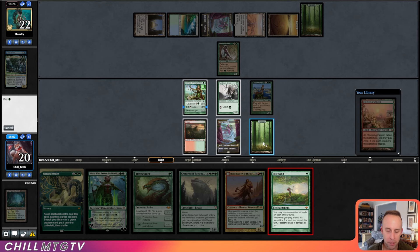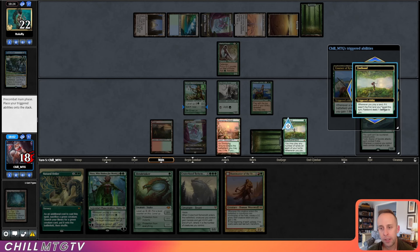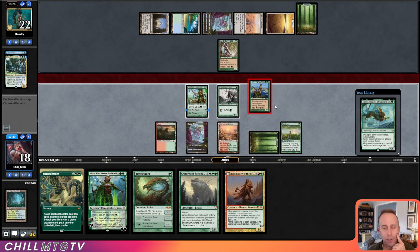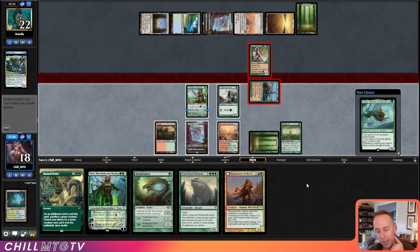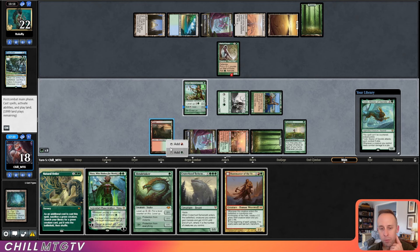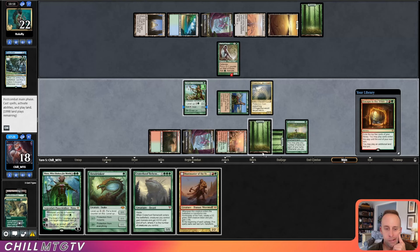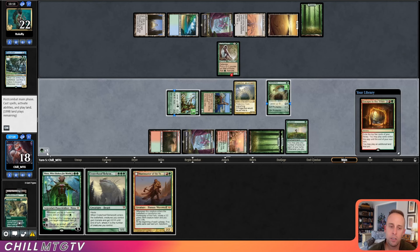We can play Fastbond and get another land — kind of cool. We'll pay the two. So we have one, two, three, four, five, six mana. Can I Nissa and Natural Order? I don't think we can. See if our opponent blocks — I'm trying to get them to lose two life because that's a whole another turn with Progenitus. We'll sack our Finhorn here, get the Progenitus, and get the Hexdrinker down — level up Hexdrinker a couple times as well. Power of Fastbond and Natural Order.